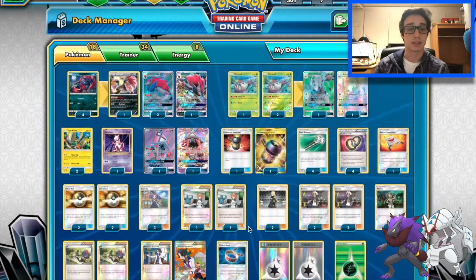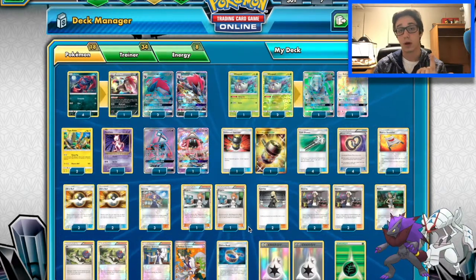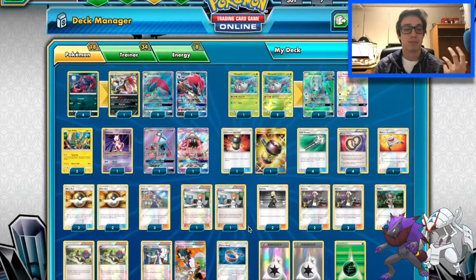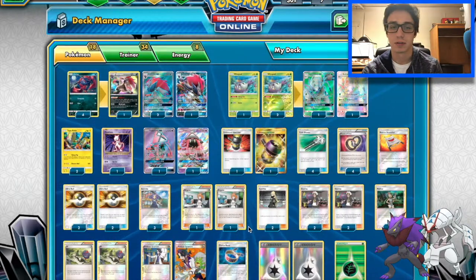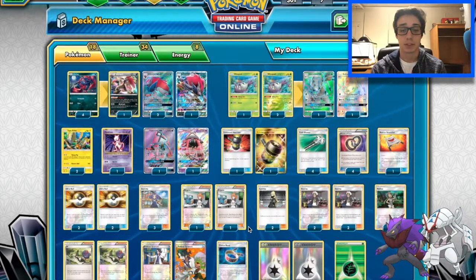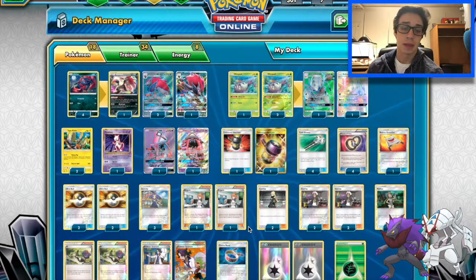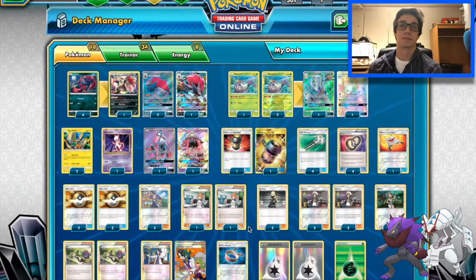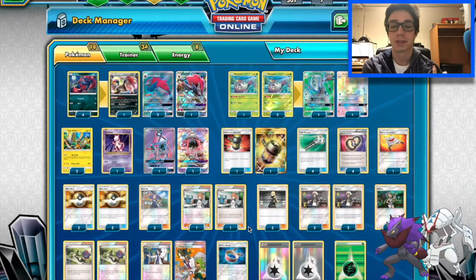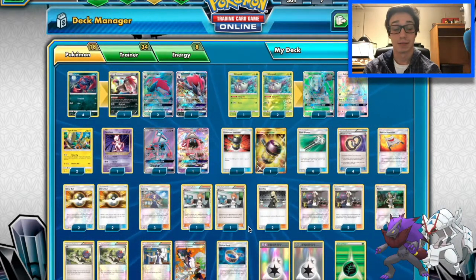Obviously this deck is centered around Zorupod. We do a 4-3-1 line. The three trades Zorupod — having four is beneficial, however three seems to be fine, and I want to include a stand-in Zorupod in there as well, just to get that retreat ability and getting the Zorupod out of the active. Trade is a great ability. It's been highly used in the past few months ever since Zorupod was released, and it doesn't seem to be going anywhere anytime soon.